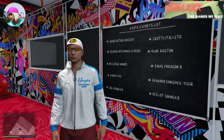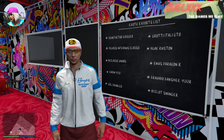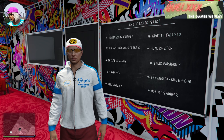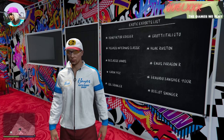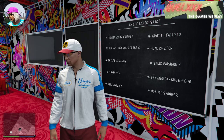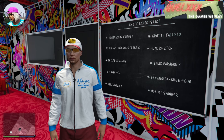Hi everyone and welcome back to the channel. Today I'm going to show you how to get all 10 cars within a single day for the exotic exports list. I know a lot of you are finding it difficult to find all 10 car spawns, and getting all of them within a single day can be pretty challenging. So here's a glitch you can use, but you'll need a friend to do this and it's going to take about 30 minutes.